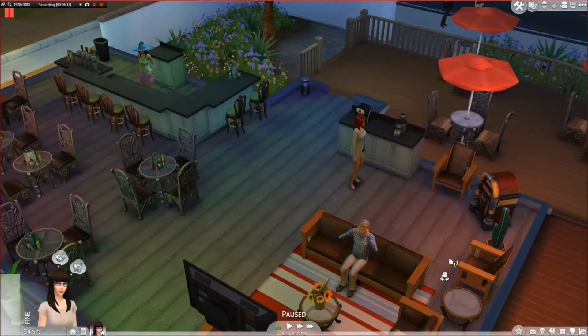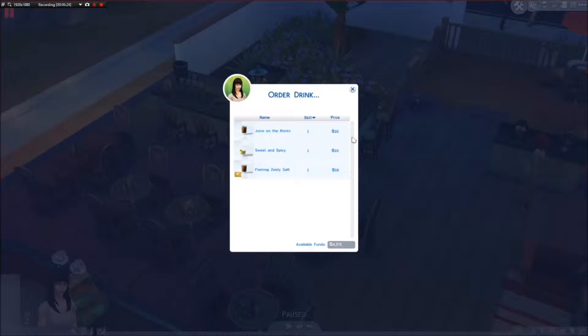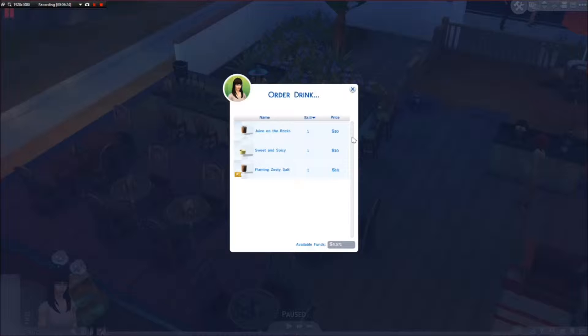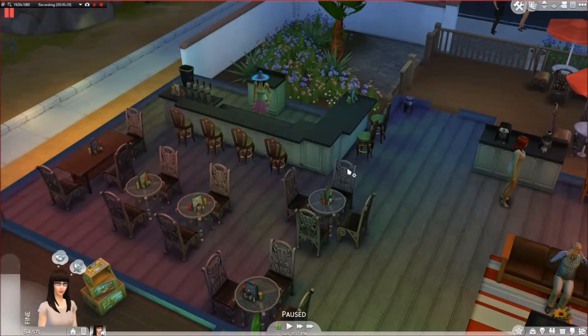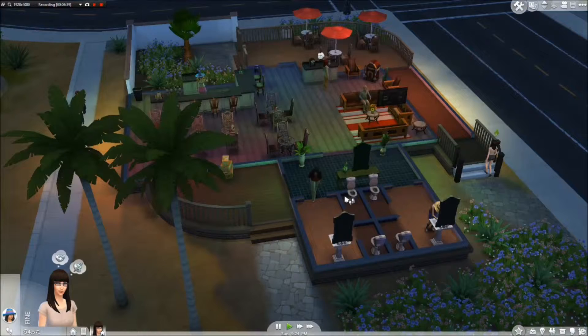Oh my god, is there actually food here? That's awesome. Let's order a drink - let's get a sweet and spicy. That sounds good, right? They have stuff to eat, but how do they go about doing such things?